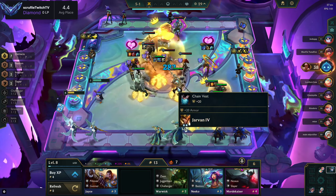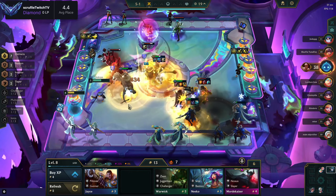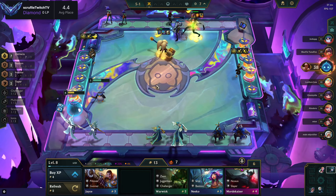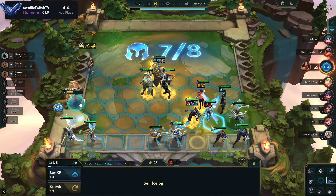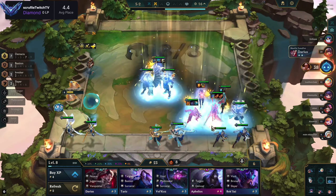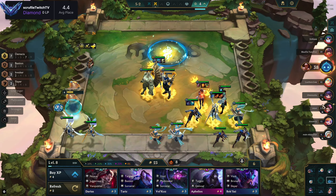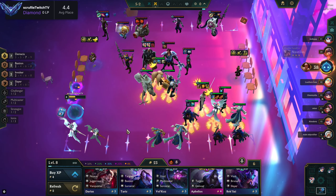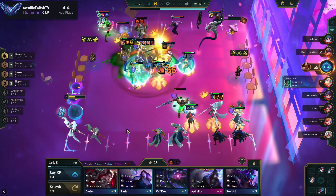I had to take out Kale and re-put her back on the board so the items would transfer correctly and she has three items. Look at how broken Fiora is — she just killed two-and-a-half units by herself out of eight. I was losing my mind trying to figure out the item juggling, but I got the items the way I wanted. You can use Demacia or similar mechanics to juggle items and get the correct items on whoever you want.